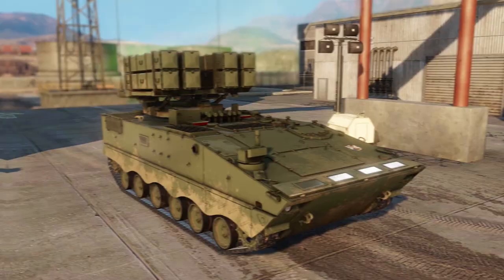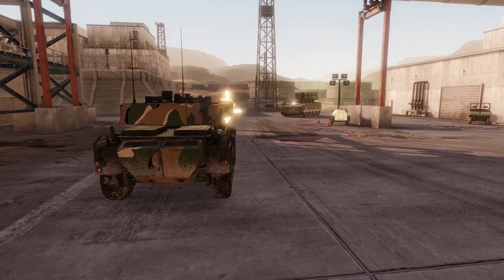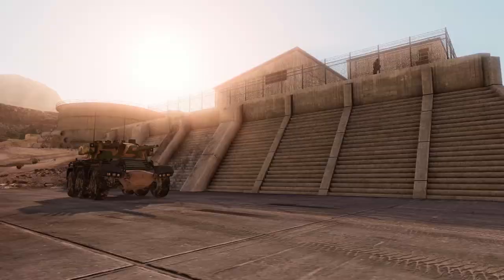Much like other vehicles of this class, the AFT-10 does not have thick armor, with its hull made of simple welded steel plates. It can only withstand fire from machine guns and very light autocannons of up to 30 mm caliber, thanks to its sloped armor shape, but little else.